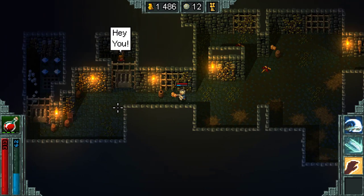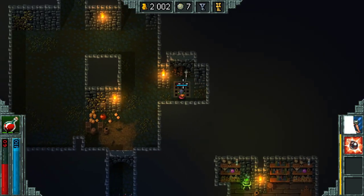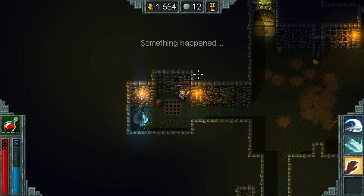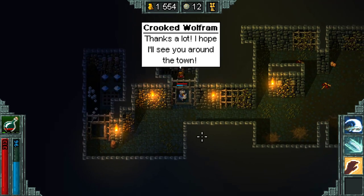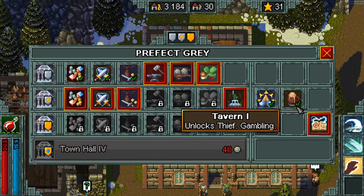For the thief, you'll find him imprisoned behind bars in the second act. He doesn't always appear on every run though, so you may have to go through a few attempts to find him. In order to free him, you'll have to find the hidden button, which will be somewhere along the top walls of the prison. This will open up any locked areas, including the room he's located in. Once you talk to him, it'll be possible to buy the tavern back in town. The first town hall upgrade is necessary to unlock the tavern, and in total it'll cost 15 ore.